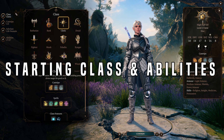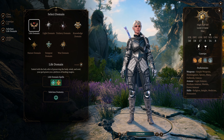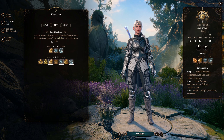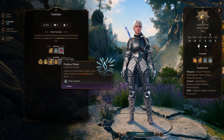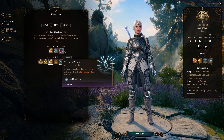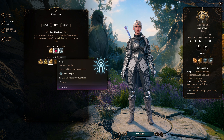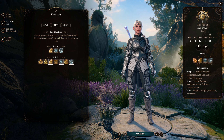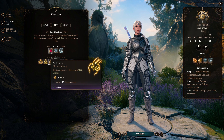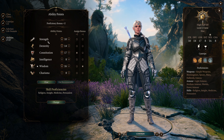For the starting class and abilities, we are going to start with a Cleric — go ahead and select the Life Domain subclass. For the three cantrips, I recommend Guidance, Light, and Produce Flame. You can do a little bit of nice fire damage with Produce Flame. Light is going to be useful for weapons that do not have the glow effect, as this is really going to help with our current gear setup. And Guidance is probably the best cantrip in this game.